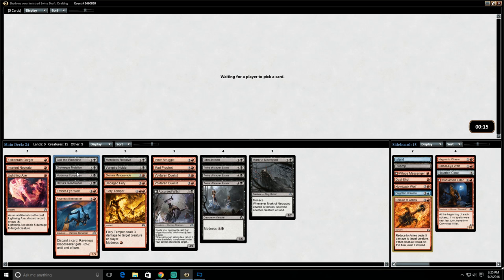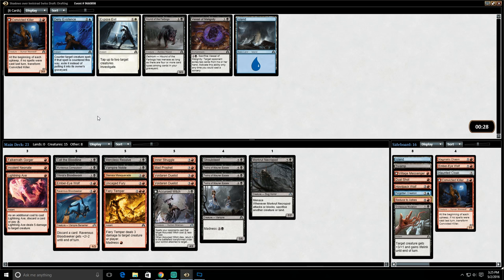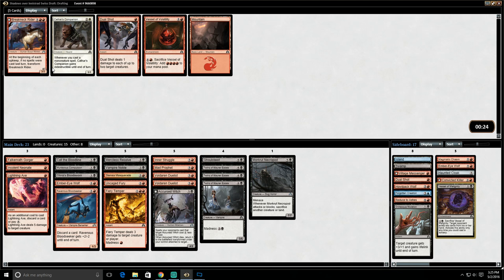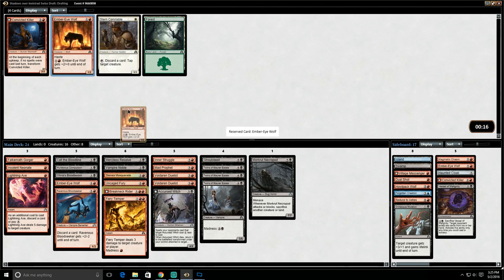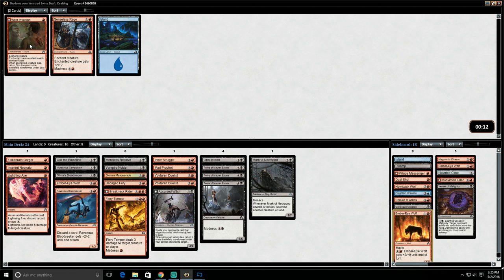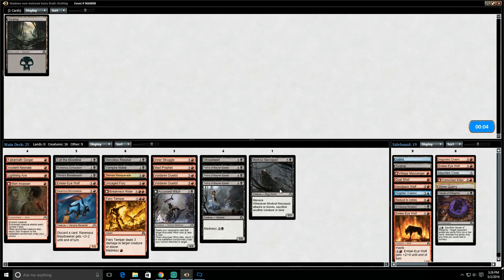We're at 24 cards. I don't like the Grotesque Mutation very much — maybe we cut that. We also have a number of wolves maybe we cut. We wish we'd have picked up more cheap creatures. We'll take a Vessel of Malignity but put it in the sideboard. The Breakneck Rider came back — we will actually play this guy, get in there! The Aristocrat did not come back. We'll take the Ember Eye Wolf. The Skin Invasion is fine — we will play that card. We ended up without a skeleton, so we have the Morkrut Necropod and no skeleton. In hindsight maybe we should have taken that skeleton — maybe that was a mistake.